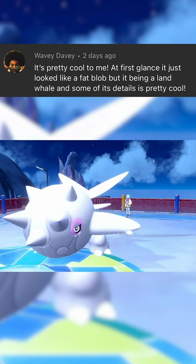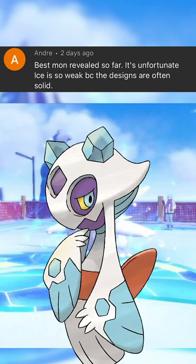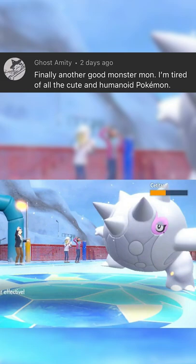At first glance it just looked like a fat blob, but it being a land whale and some of its details is pretty cool. Best Pokemon revealed so far. It's unfortunate ice is so weak because the designs are often solid. Finally, another good monster mon. I'm tired of all the cute humanoid Pokemon.